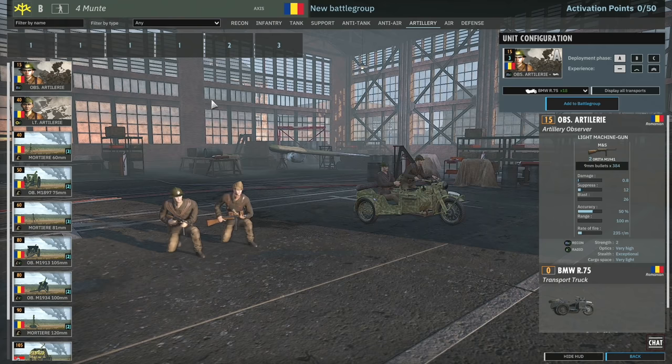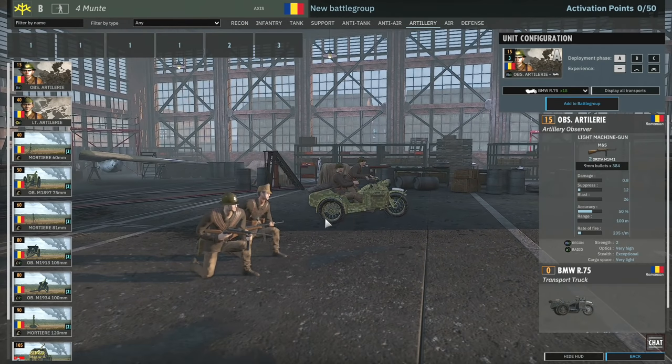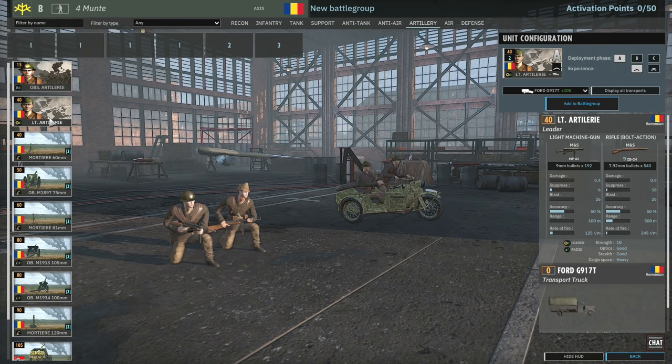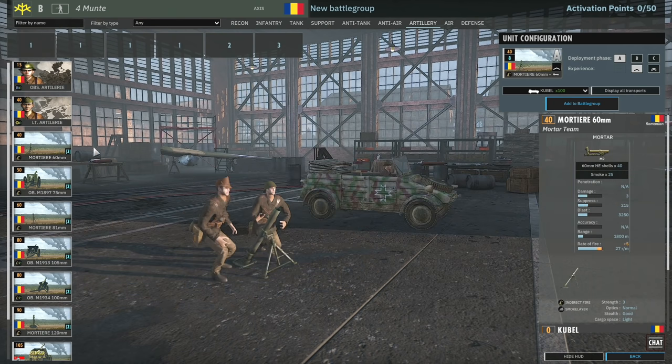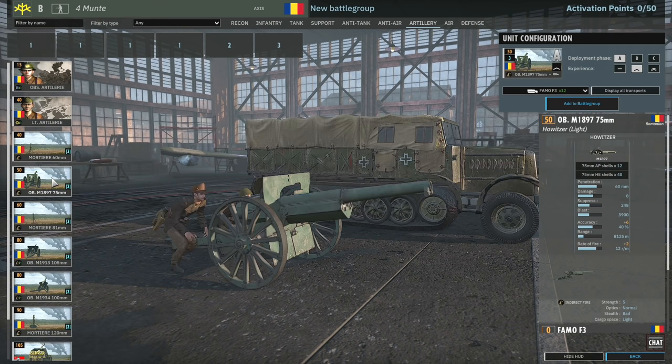Artillery tab. We've got the OBS Artilleria - these guys are your standard artillery recon with exceptional stealth and very high optics with radios. Then there's the leader Artilleria - standard 10-man squad, nothing super special. You've got 60mm mortars, 81mm mortars and 120mm mortars. Then there's also the OB M1897, the 75mm gun from World War I.